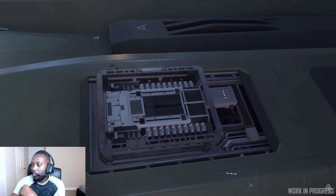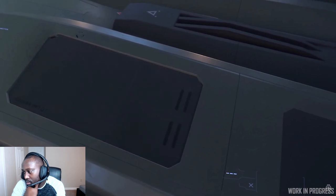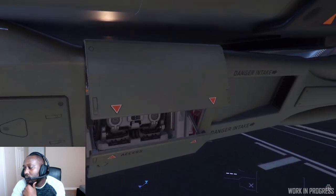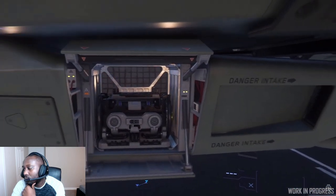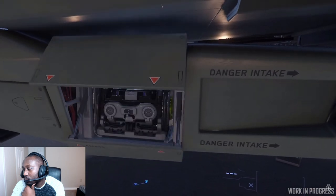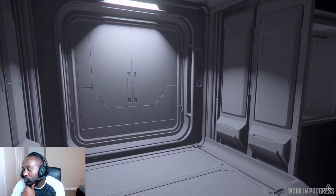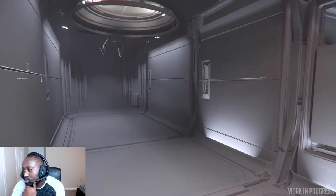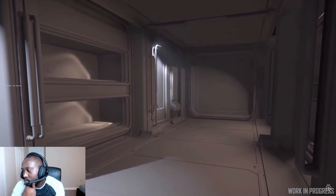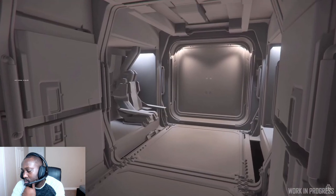First up we've got a look at the perennial testbed, the Aegis Gladius, getting its component pass — adding things like coolers, jump drives, and other important items that not only have to be accessible for players in the Persistent Universe but also completely usable by AI deck crews within Squadron 42. We also have a quick look at fan favorite the Aegis Redeemer as it continues early progress through white box phase. Using a modular system similar to the Vanguard series, we can already see living areas and remote turret stations starting to come into their own.